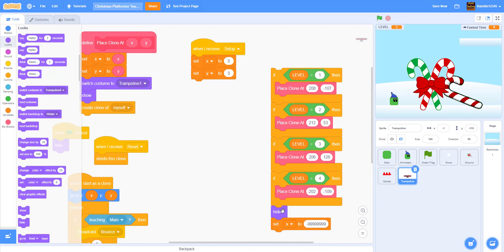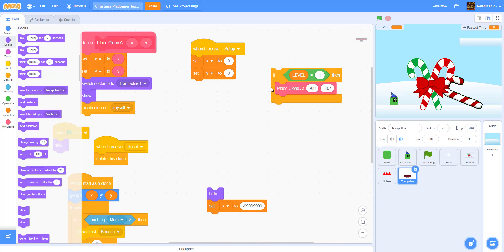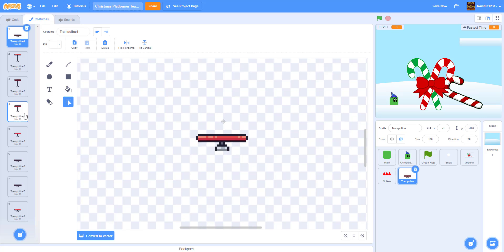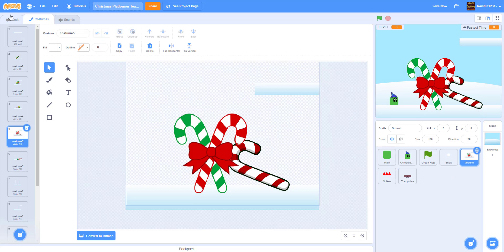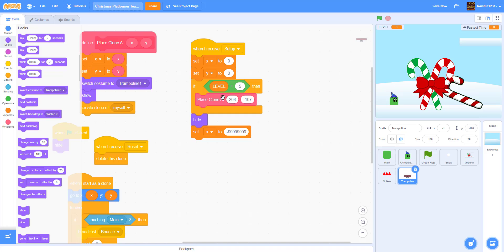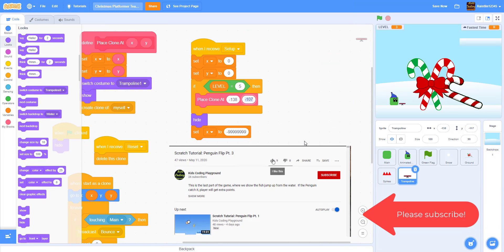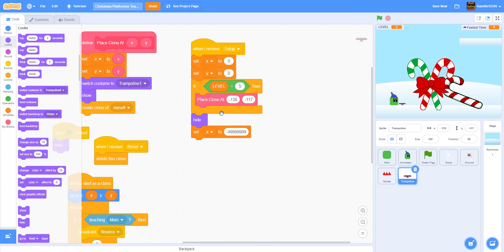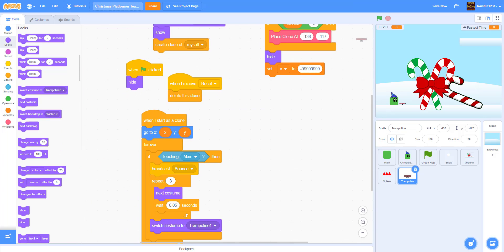We strip out the extra clone placements and keep just one. For level five, if level equals five we place a clone at x=negative 138, y=negative 117. Now we have a jump pad appearing right there.